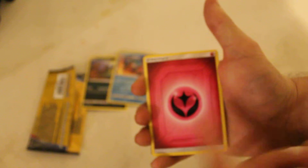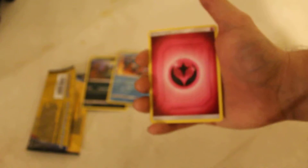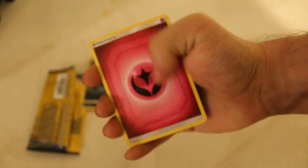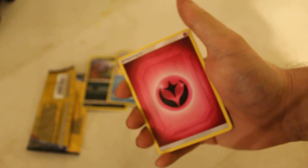And then we have a Fairy Energy. It is card 181 out of 181. I love how they made the new design for the background on the Energy cards, which is a great thing.